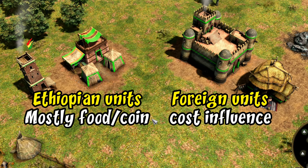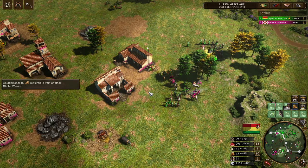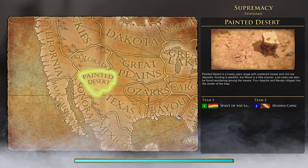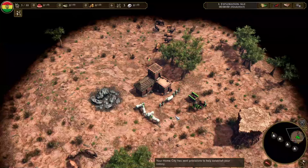So to recap the basics: hunting feels easier with the granary keeping herds in place, you have the livestock market for instant wood and gold by selling cattle, the mountain monastery generates influence at the expense of coin, and there's a balance between two categories of military buildings depending on how much you want to focus on influence. Now let's jump into a game — I've got it set up against the hardest AI on a desert map I don't know much about.